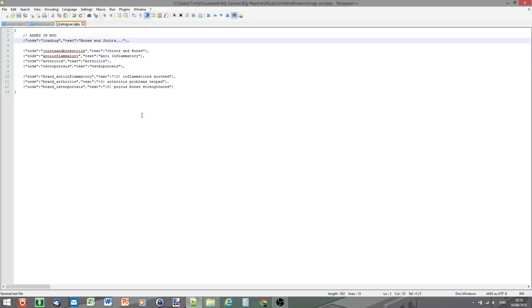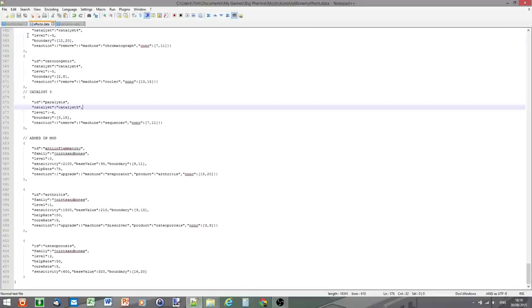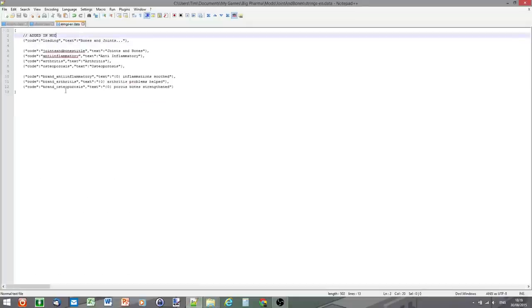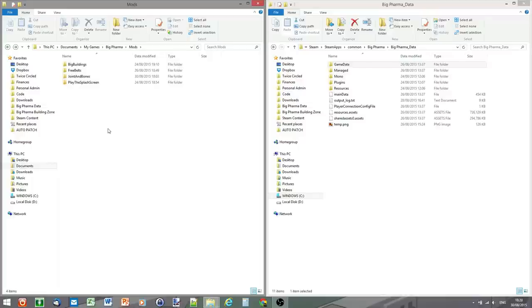Save the file, and there we have our mod files. One important clarification: with any file that's not a strings data file you need to include the whole thing — so unless you want to remove all other effects you must include them all. It's all-or-nothing except for the strings file, where you only need to include the ones you're replacing. And that's it — the mod is already in the right place, so we just leave it and jump into the game.